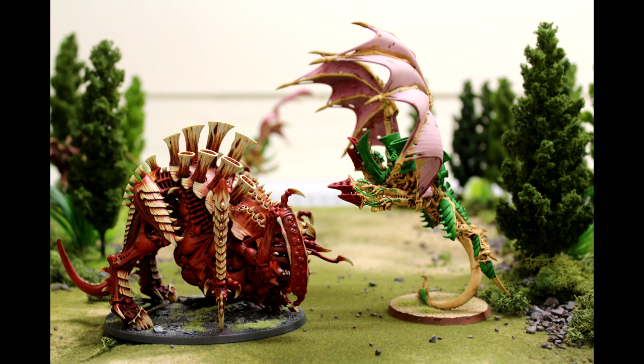Maliceptor is okay — 12 wounds, 3-up save, T7, so it's tough. In terms of combat it's a bit mediocre, but it has Massive Scything Talons which do D6 damage, and they're actually minus 3 to save — which makes them better than I thought. Are Massive Scything Talons better than Monstrous Scything Talons? From the looks of it, Massive seems better because it's minus 3 to save like Monstrous but does D6 damage instead of just 3.